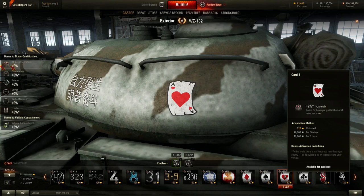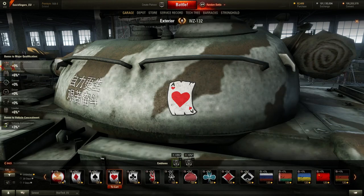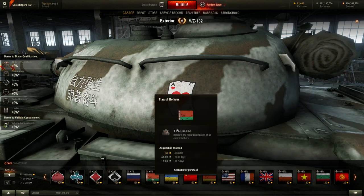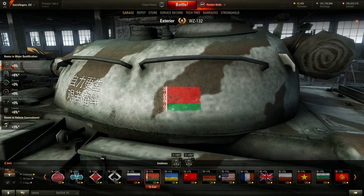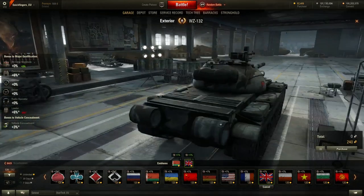For example, this Ace of Hearts is only active while there are at least two non-destroyed enemy heavy tanks or tank destroyers within a 50-meter radius of your vehicle. Currently there are 10 emblems like this, but remember this is a test server and everything is subject to change. So the only way to get a 2% bonus to all crew — which could lead to an 8% total bonus — is to be right in the thick of it. But if you want a flat all-round, all-the-time bonus, you're best to go for your country's flag on one side of the tank or the other.